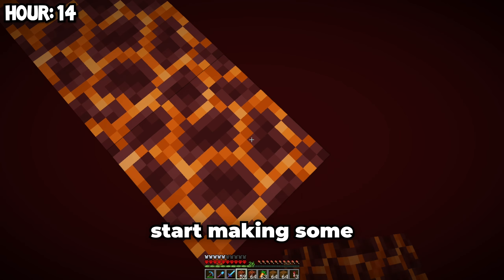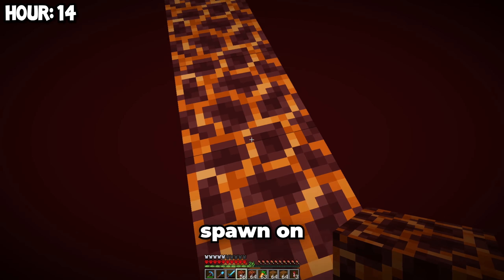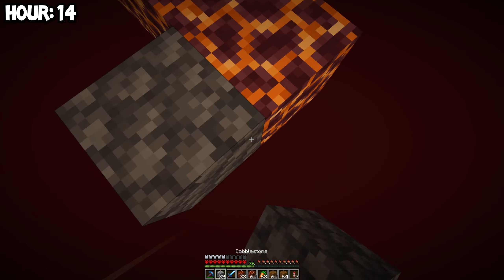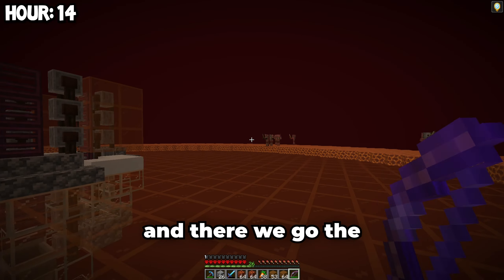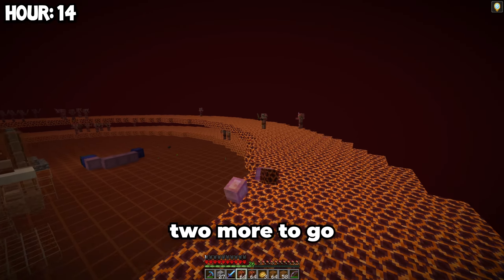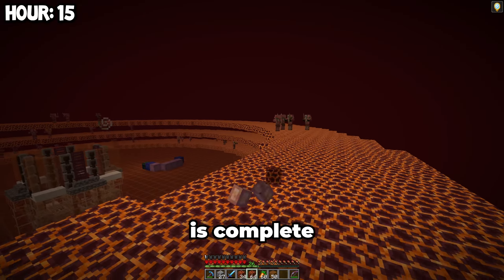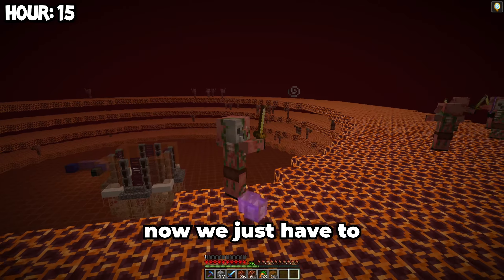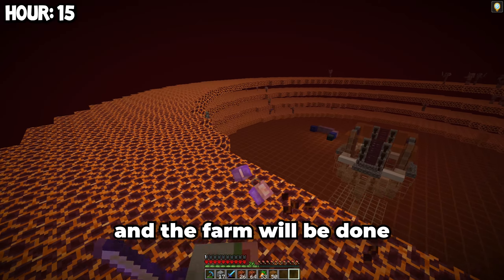Now that the circle is done, we can start making some platforms for the pigmen to spawn on. The first platform is done — we have three layers to go. Layer two — two more to go. Layer three is complete. And last but not least, layer four is finally complete. Now we just have to add some finishing touches and the farm will be done.